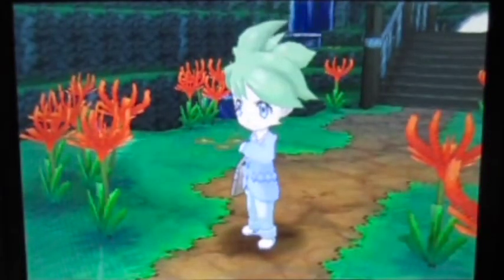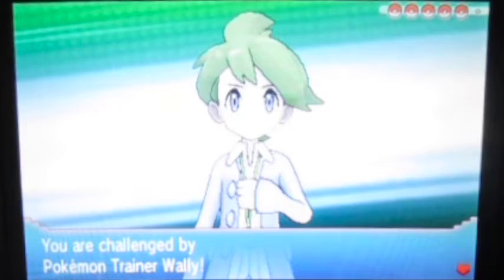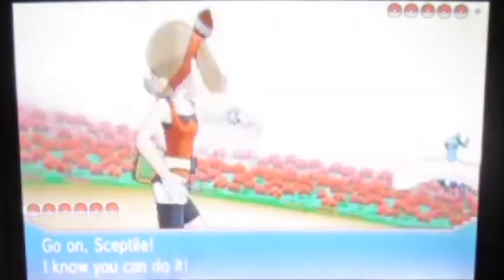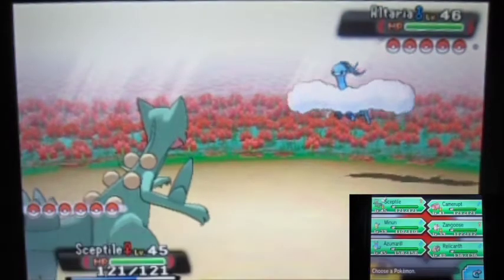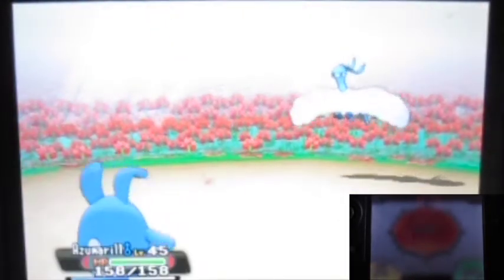So yes, in the original game you do fight Wally, but I kind of like how the remake actually has a specific place to face Wally — with flowers and such. That's a really cool touch. So here he is, let's do this Wally. I actually go straight into the music there. And yes, guess what — he does have Mega Evolutions. So yeah, it's going to be quite something. He starts off with a Torchic. Sceptile is barely one level away from his Pokemon there.